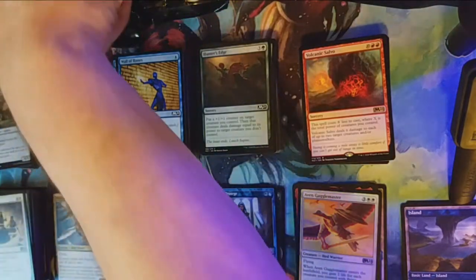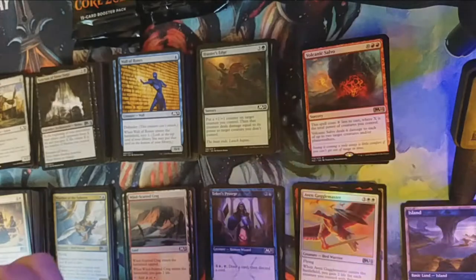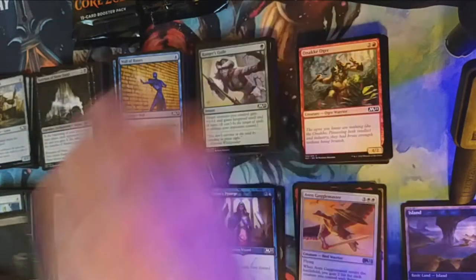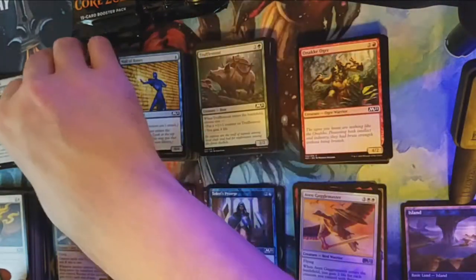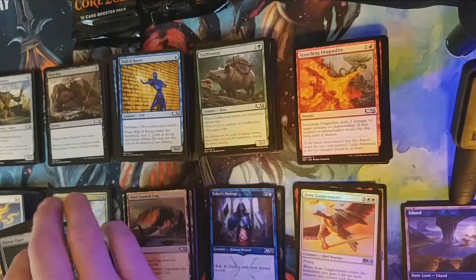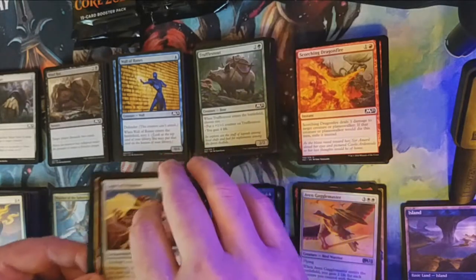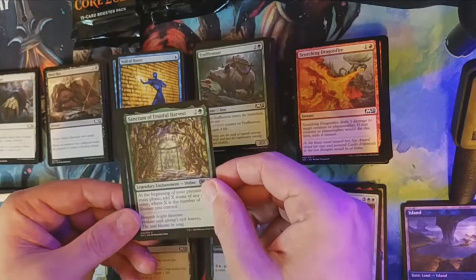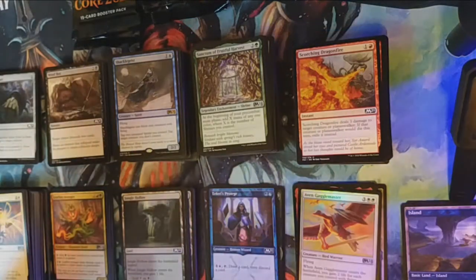Getting two of the same rares in a single box has been different with this one — let me know if you're getting the same thing. Leave a comment below and while you're down there leave a like and subscribe. Light of Promise is our first uncommon, Leafkin Avenger, and Sanctum of Fruitful Harvest — another group Shrine, the green one. Shacklegeist is our rare, and a Jungle Hollow plus an Arena advertisement card.